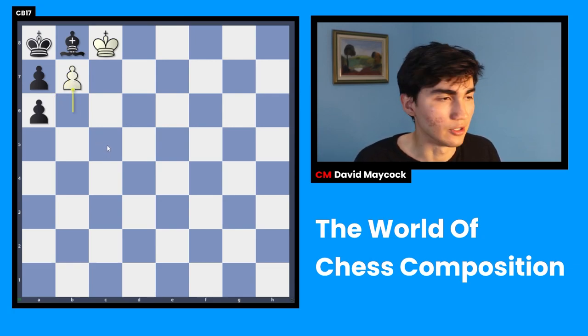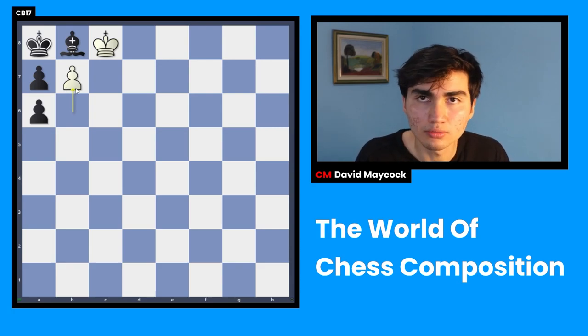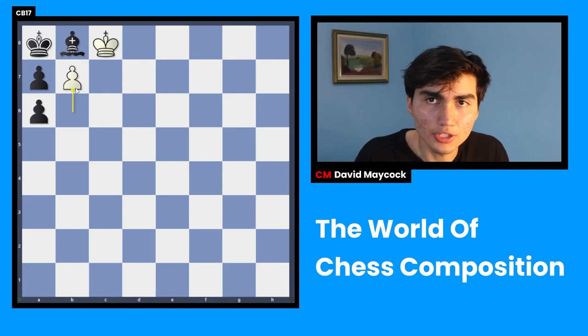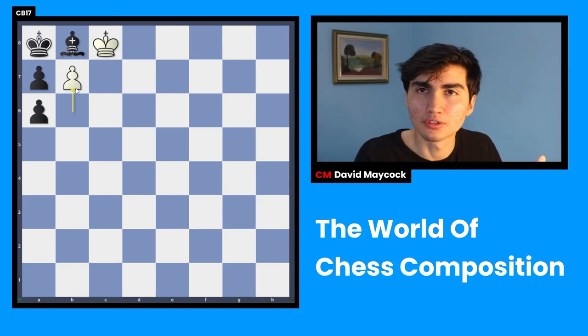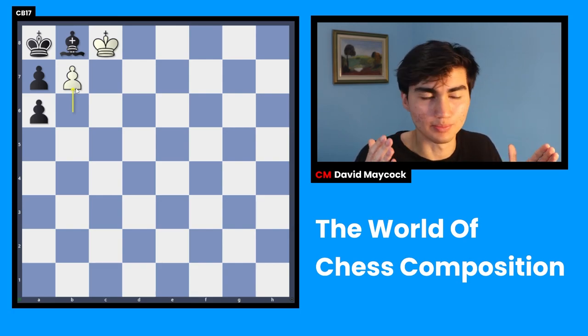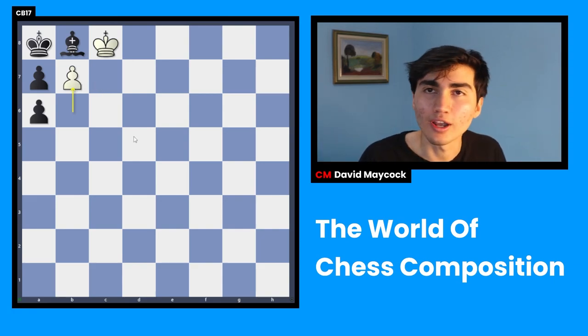It's beautiful. White has only a pawn and wins with a pawn. It's amazing. And this is chess composition for you. It shows you this ridiculous position where you dream of having it in a tournament, because everyone would clap and say, wow, white just won with a pawn.